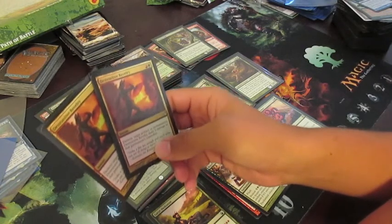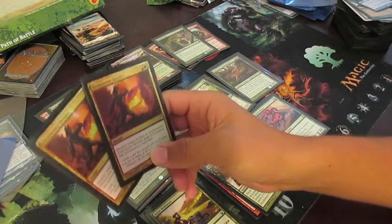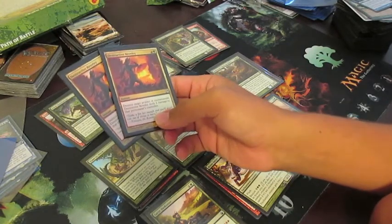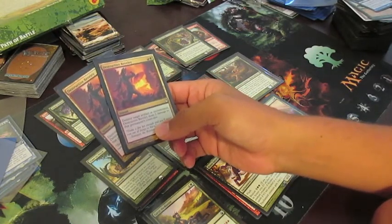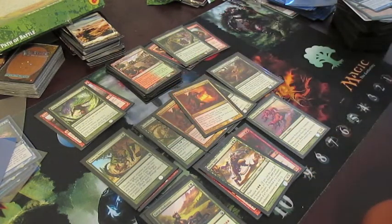Destroying bestow creatures is great because it keeps them from ever becoming a creature in the first place, plus it removes the enchantment. It's a bit overlooked because enchantment creatures didn't exist before, but in this format it's a very good card, especially with the two damage to the opponent attached. Anyway, that was my deck — I won 2-0 against someone who also built a deck out of one of these paths. They were actually playing red-green too even though they had Path of Ambition. Thanks for watching — please comment, subscribe, and keep watching for more Magic videos.